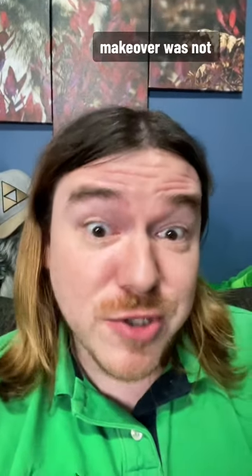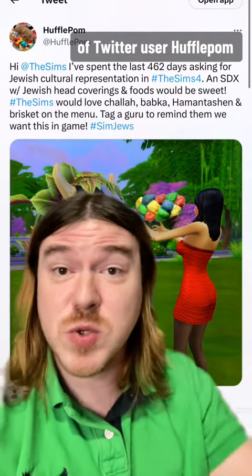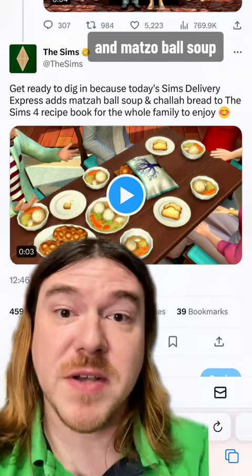The Caliente household getting that huge makeover was not the only thing that changed in the recent Sims 4 update. After 462 days of Twitter user Hufflepom tweeting at The Sims asking for Jewish representation, two traditional Jewish foods were added to the game: challah bread and matzo ball soup.